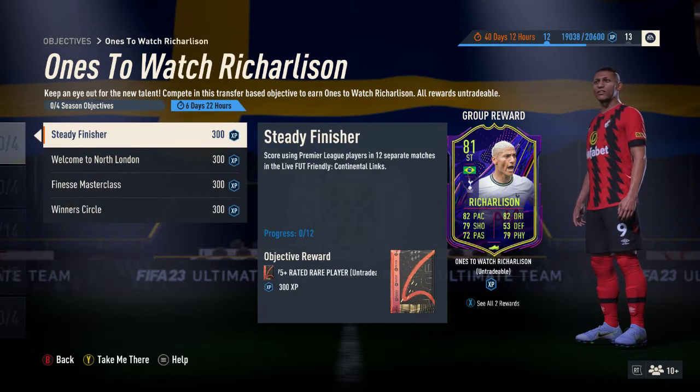There are four segments to this card, and each gives its own little pack reward as you go through. Steady Finisher gets you a 75-plus rare rated player. To do this, you have to score in the Continental Lynx friendly arena online using Premier League players in 12 separate matches. It doesn't matter if you win, lose, or draw — you just have to score with a Premier League player. People will reach a stage where both sides just want to score with a Premier League player and see the match out, hassle-free.